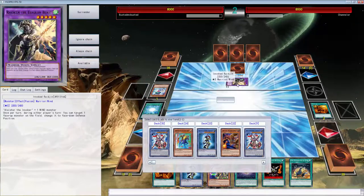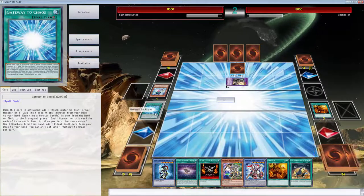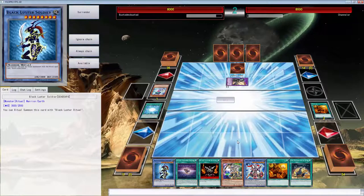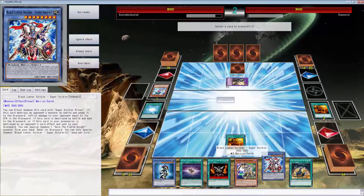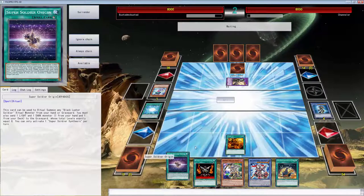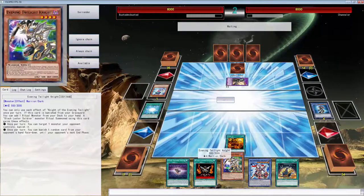We want to summon both but he's going to Book of Moon it. So we're going to Trade-In. We can summon it from the graveyard - should we do it right now? Let's just Trade-In. Let's not reveal that we have another Black Luster Soldier. Actually I want to Trade-In this one because it has an effect when it destroys something by battle. I want to force Alistair out of his hand.